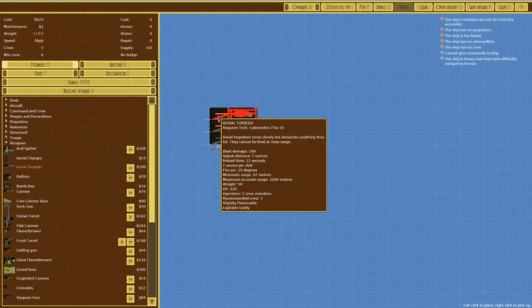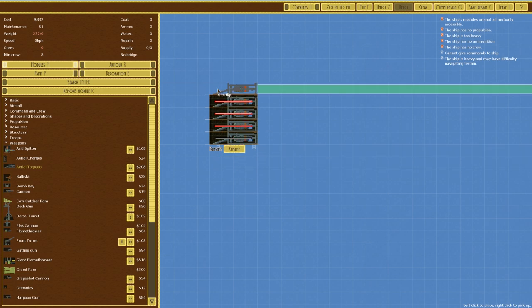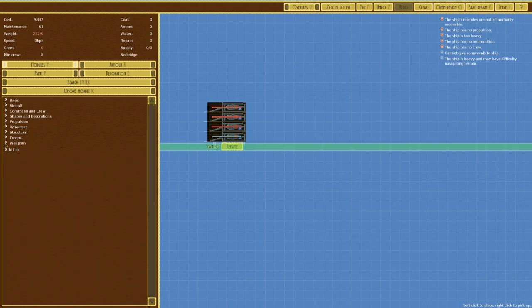So what we need to do is build something that can hold a multitude of these torpedo launchers, make it quite heavily armored, and sit back and fire away. We want to make it quite short and tall so we can fit multiple launchers in. I'm looking at getting this around about 1300 cost if I can, but let's just see how we get on.